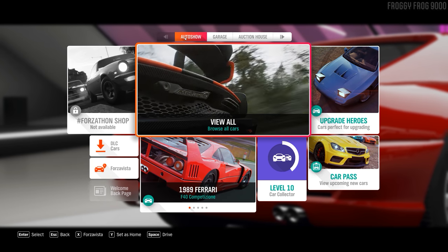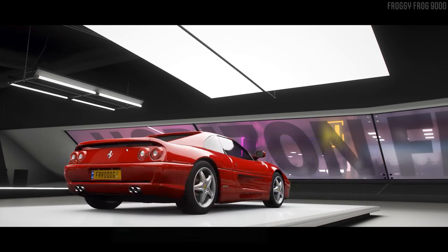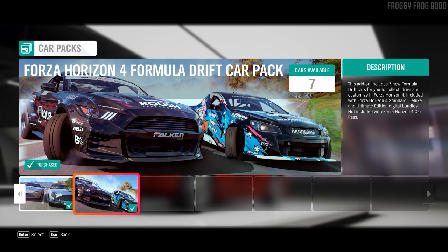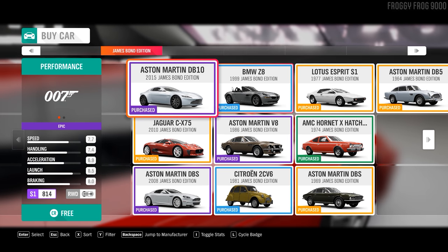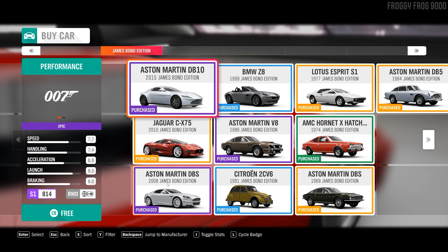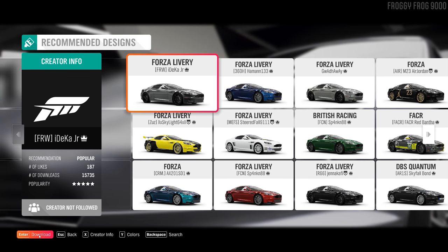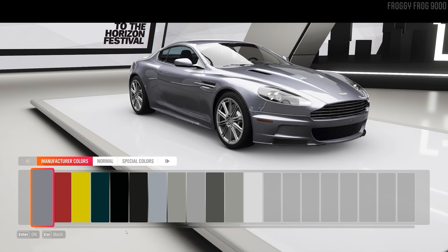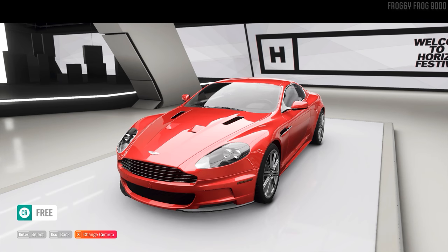Alright, let's have a quick look at the next James Bond car. I've done the Z8 — it's the Aston Martin DBS from the 2008 James Bond edition. I always go with the manufacturer colors. That's a pretty good one, isn't it? Hang on, I didn't mean to select that, I just want to have a look at it.